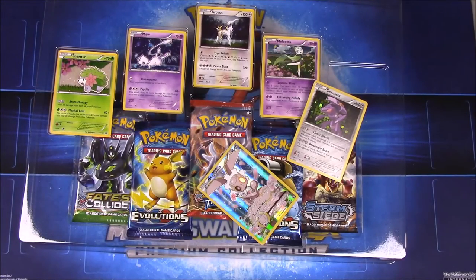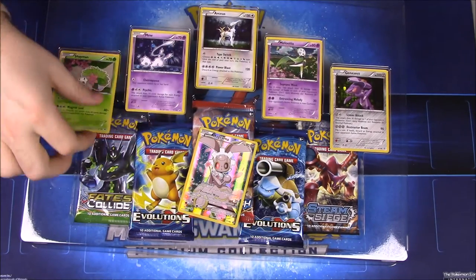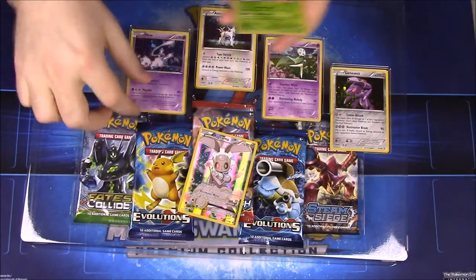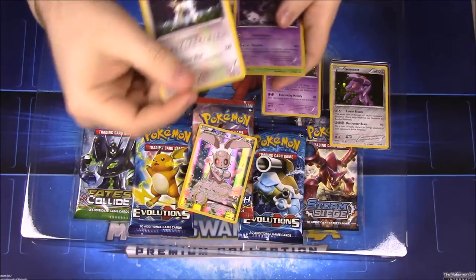We'll go through and pull all these out. Of course we have the Magearna, which we'll get to. So there's Shaymin, Mew, and Arceus.